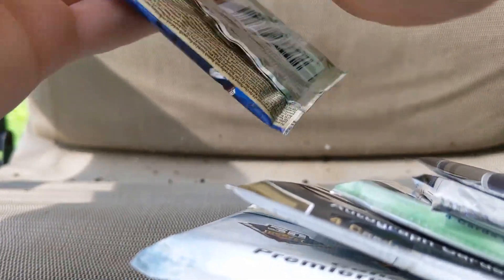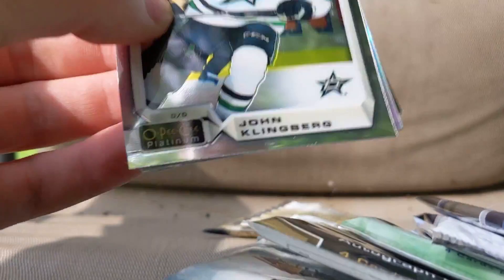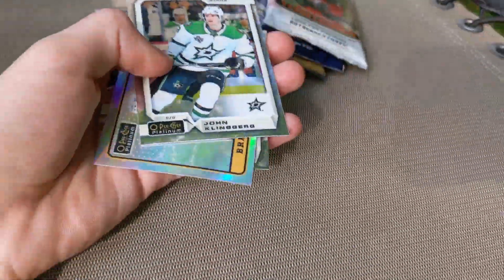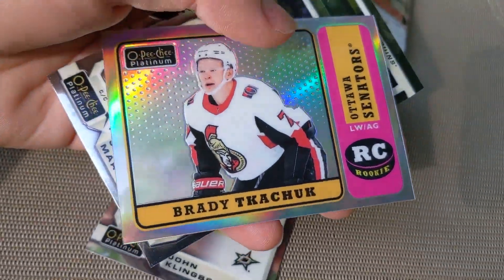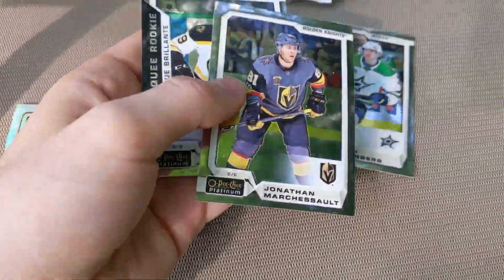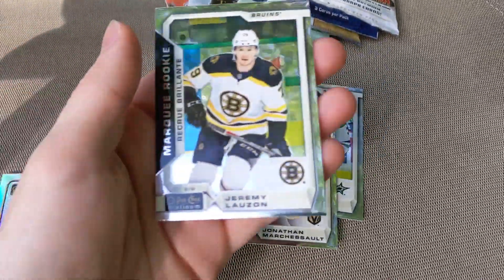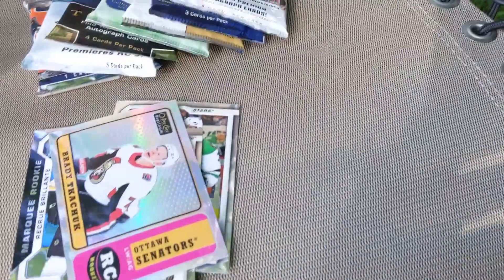Next we've got some OPC Platinum. Get it opened up — this is already a terrific break. Let's see if it can get any better. We've got John Klingberg, Brady Tkachuk — this is a Rainbow Retro Rookie — Jonathan Marchessault, and a Jamie Lozall Rookie. Sweet! Another pretty good pack right there.